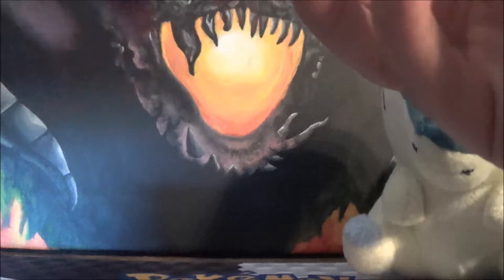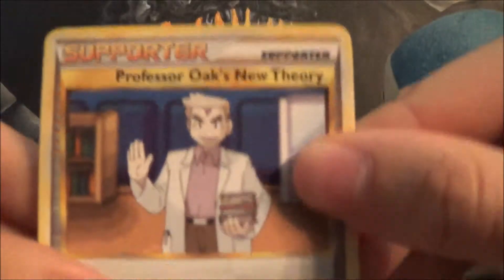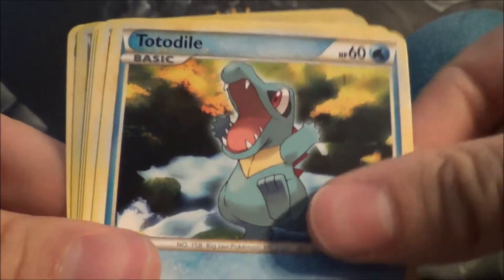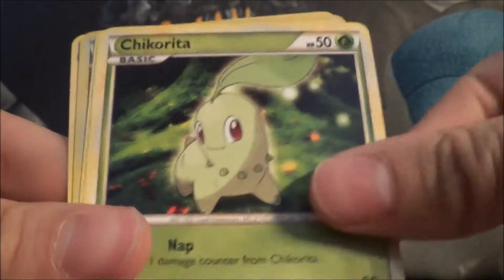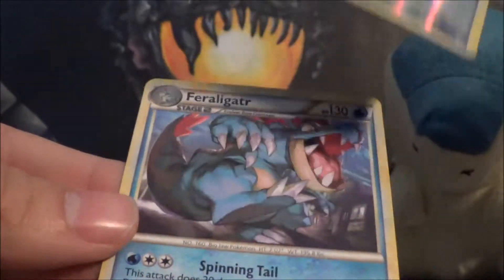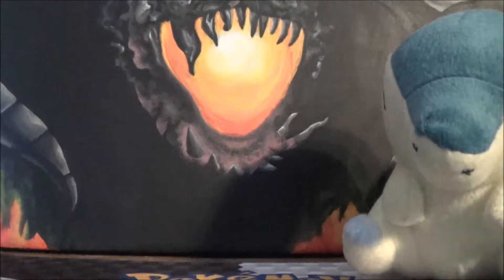So we got Lugia next — let's hope for those reverse energies. We got Pon, Pidgeotto, Flaffy, Houndour, Totodile, Magmar, Chikorita, a Vulpix Rayquaza Reverse — that's a great one — and a Feraligatr Rare. That Rayquaza Reverse is freaking awesome. Is that a holo in the set? Yeah, I think so. That's really cool — that reverse.